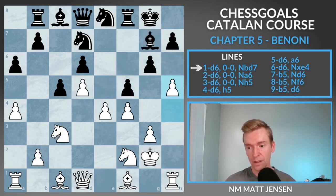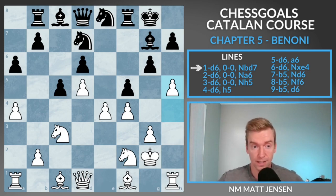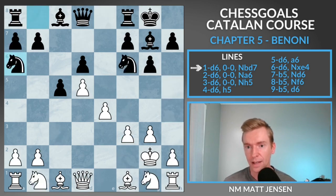Let's look at f5. Here we can go h5, and the eval is plus 0.4 thanks to the extra space we have and the kingside attack we're forming. It's not a huge advantage — half a pawn — but we have a nice kingside attack going. This is the main line for black. Now let's go back to move nine. We looked at knight b to d7; let's look at knight to a6.